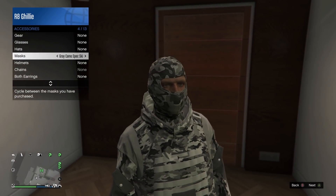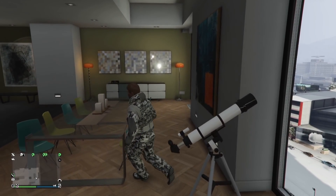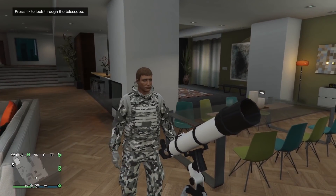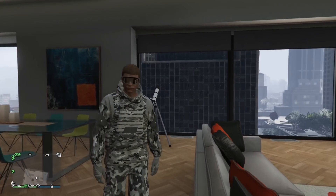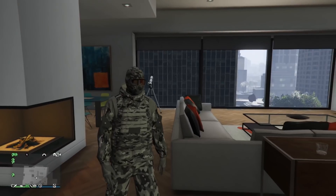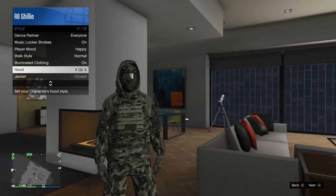Once you save it, head over to the mask shop and equip the gray camo spec ski mask, then do the telescope glitch so that you have on the mask and the glasses at the same time. Finally, go to your clothing style and change the hood from down to up, and then save the outfit one last time.